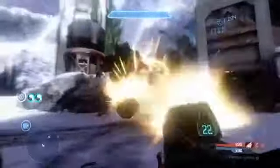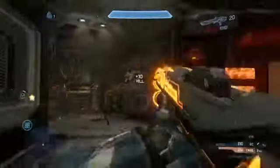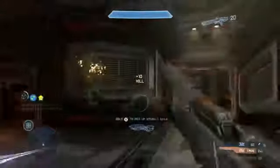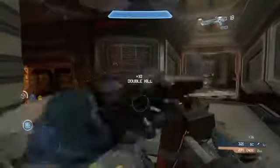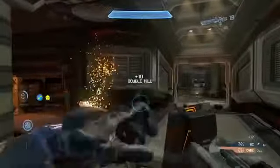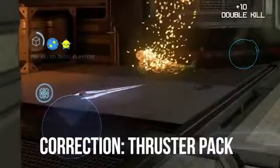In War Games number 4, we see the Scattershot, the new Forerunner weapon. It seems really powerful and cool how it incinerates enemies, but it also seems very unwieldy with a lot of recoil — so powerful but hard to control, which is a good trade-off. We also see the armor ability sphere to the left, which looks like the hard light shield armor ability, which we'll get to in a second.